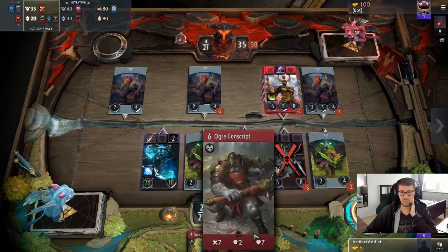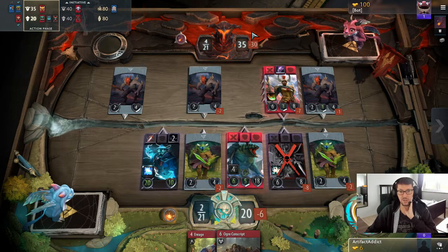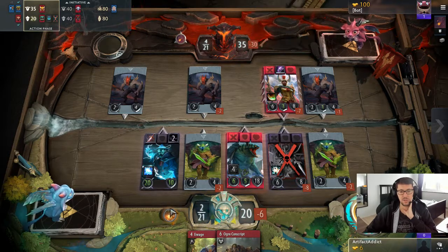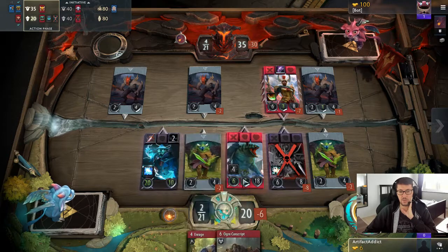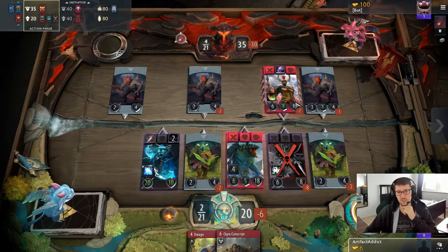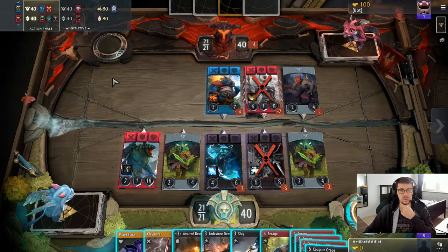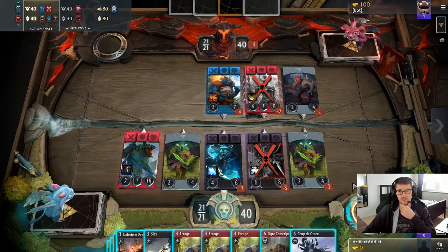If we didn't play enrage we would have mana to play the conscript, but it's blocked. How do we unblock the conscript? Because conscript would be lethal. If we keep it blocked, he still sieges for four. If I don't play assured, I lose six damage and would gain four damage with the enrage. If I start with cool, maybe — but then I don't get the loadstone damage. If we cool her first, the portal will be different, the positioning of the portal — and there's no creep that blocks the conscript later on.